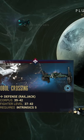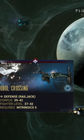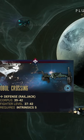And finally, Obol Crossing on Pluto Proxima will have the Ash Chassis Blueprint.